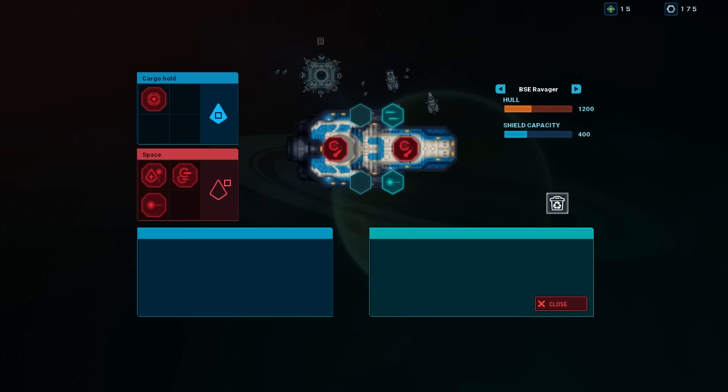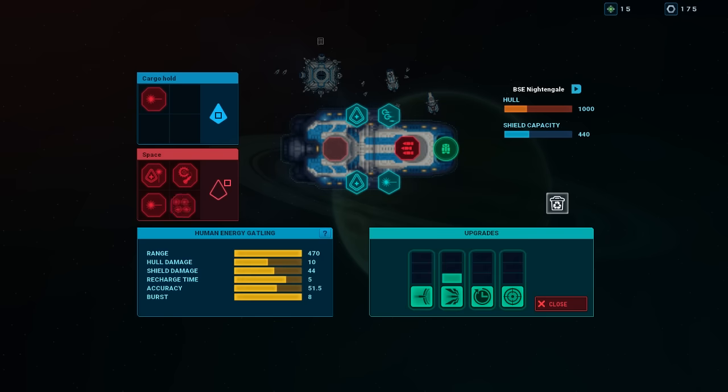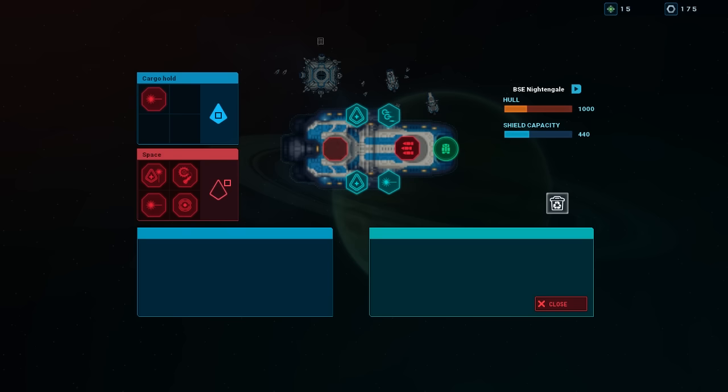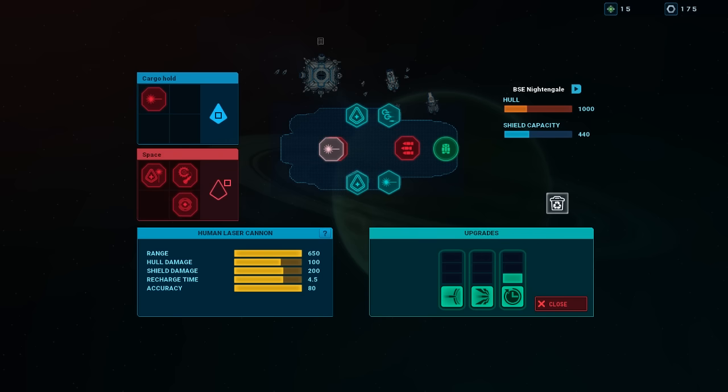Let's do engineering. So this is Nightingale One. This is the Ravager — the Ravager gets the Chalet flat cannon and the Human Energy Gatling, so you're gonna be close and punchy as can be. We do have the Wander Ion Cannon; I don't know how useful it's going to be. My Nightingale is going to have... let's give it the Human Energy Laser Cannon. It's not as good as the Chalet one.